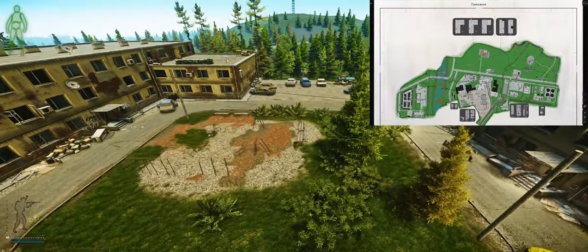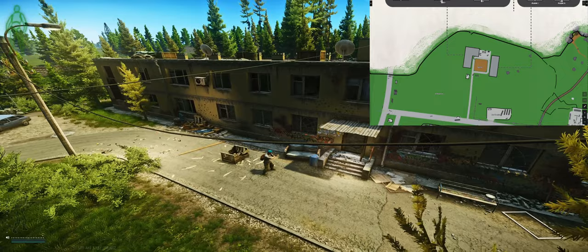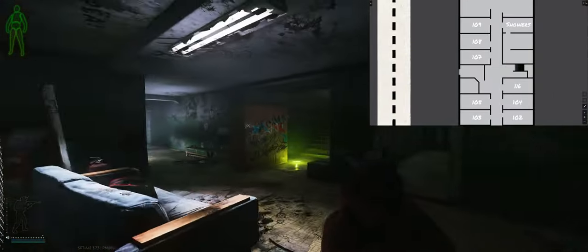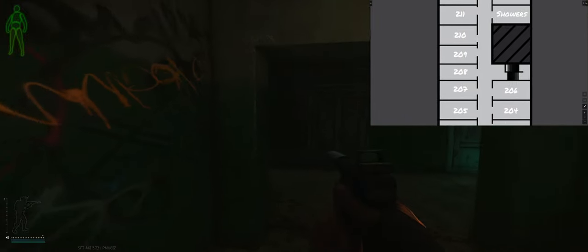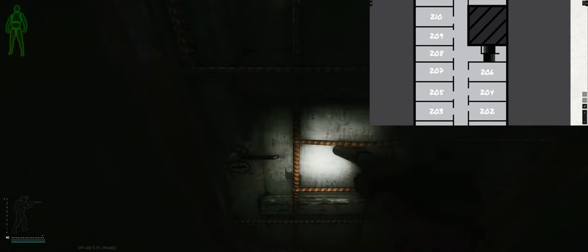As for where the Dorm Room 206 key is going to be used, it's going to be over in the two-story dorms on Customs. Just go on through the front door — you can even take the stairs on the side of the building. Go up to the second floor and it's going to be the first room on your left, right here: 206. Go ahead and unlock that.